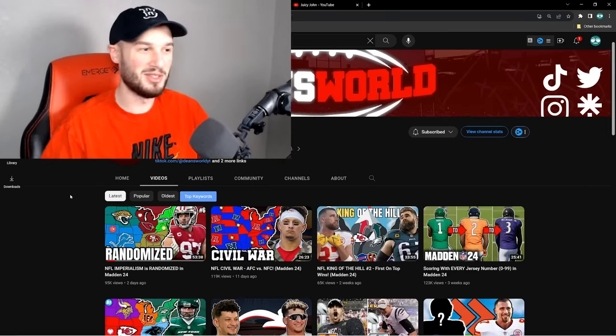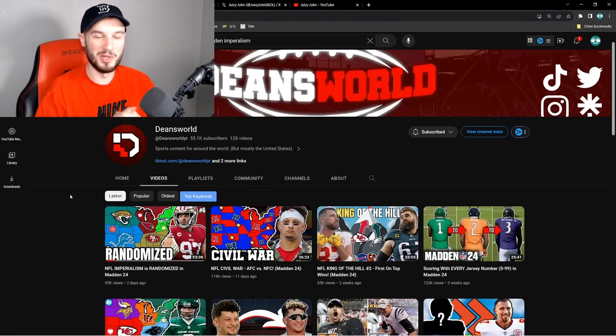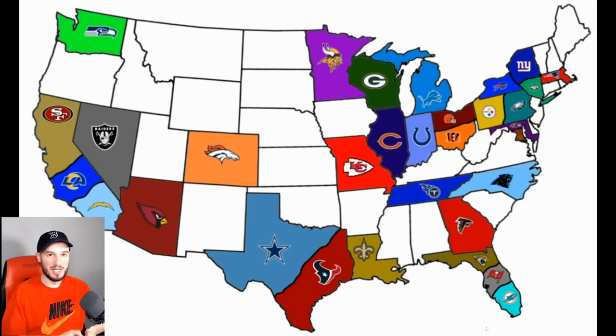Today, we are bringing NFL imperialism to Football Fusion 2. This idea is completely inspired by Dean's World, so go subscribe to him. We have 32 teams on a wheel. If your team is picked, you spin the wheel to go a certain direction. Each team starts with two players. If you land on an empty spot, you gain a player. If you invade a country, you have an offensive drive with two minutes and you must score a TD or you lose a player, and the other team gains a player. So let's get it.